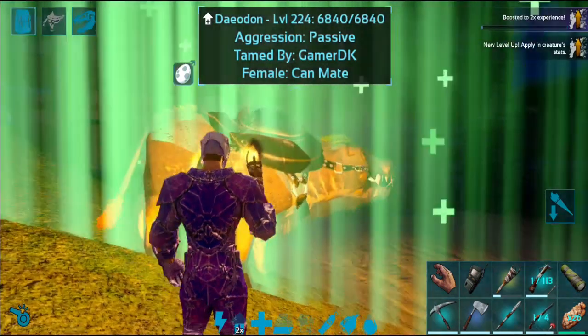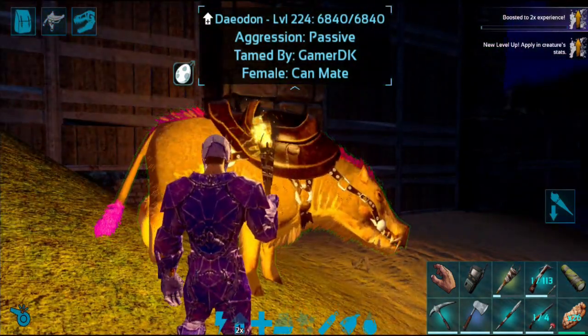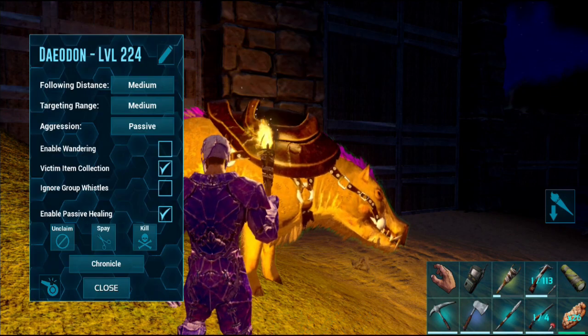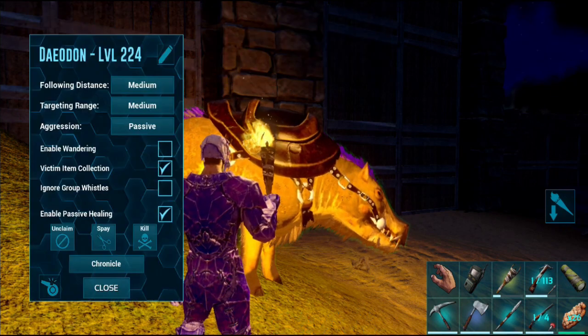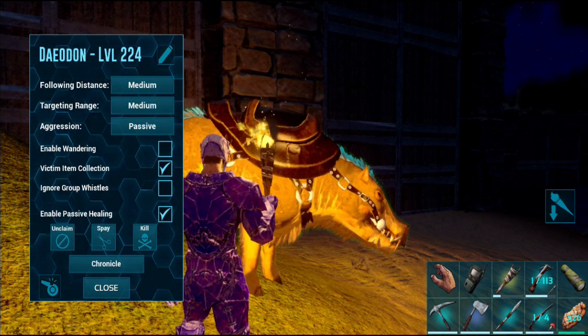If you have enabled it, you can enable it. If you click on the dinosaur symbol, you can open it. You can enable it passively, and if you hit it, you can heal it.